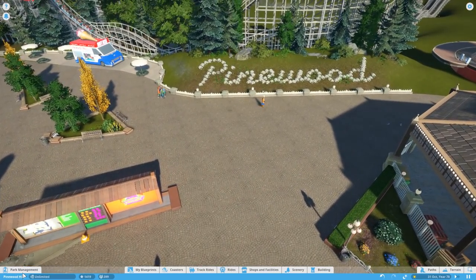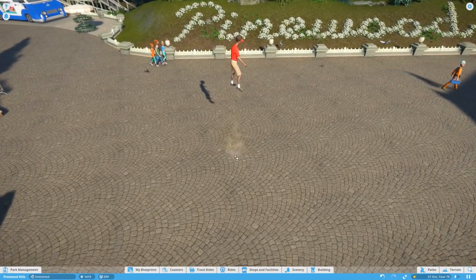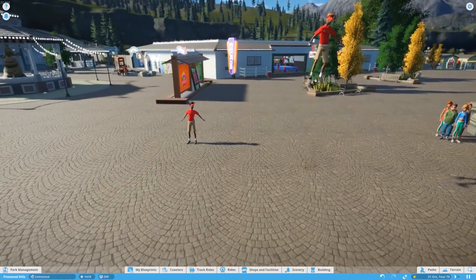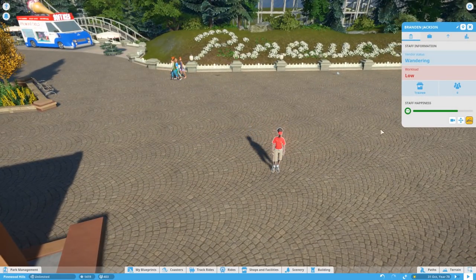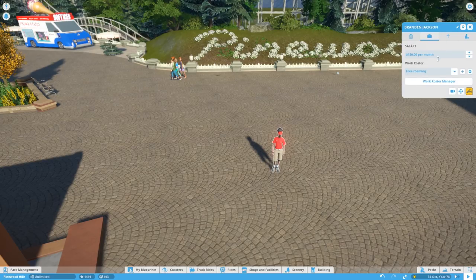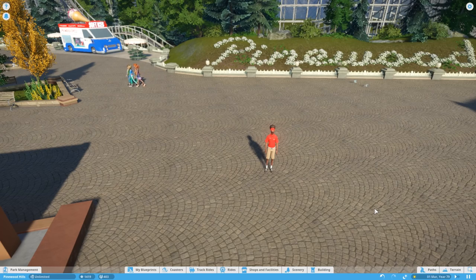Now if we go to staff management again we can hire a member of staff. Pop him down and as he starts to wander off, let's just pause the game. Go here to employment — this is only really available in sandbox by the way. We're going to give him a bigger salary, two grand, and then we're going to select the Stand Still work roster. When we unpause the game, you'll see that he stands still because his roster means there's nowhere for him to go, so he doesn't know what he can do.